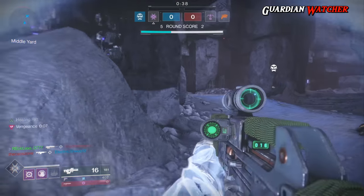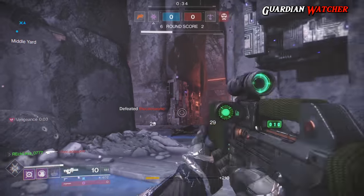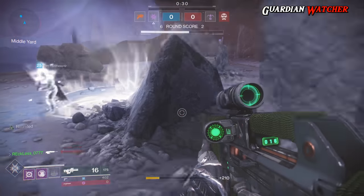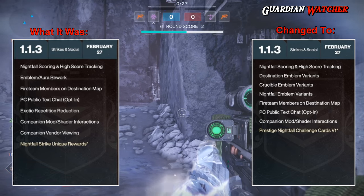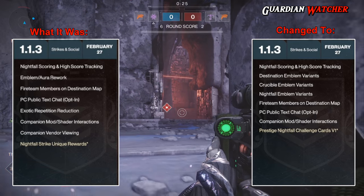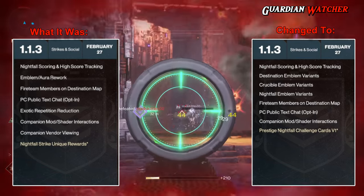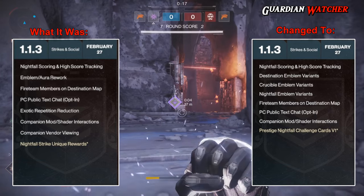As for update 1.1.3, which comes actually tomorrow, February 27th, there are a few changes. A lot of the things do remain the same, but I will only go over the changes. We get a little bit more in-depth view of the emblem rework, and it was in the form of Destination, Crucible, and Nightfall emblem variants. However, it's not clear if the aura factor will be incorporated in that too.